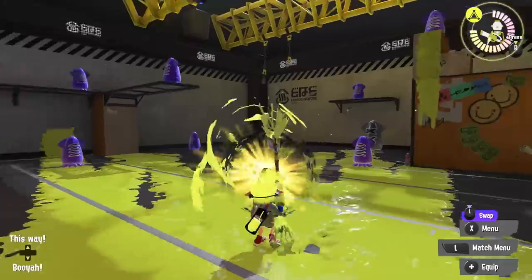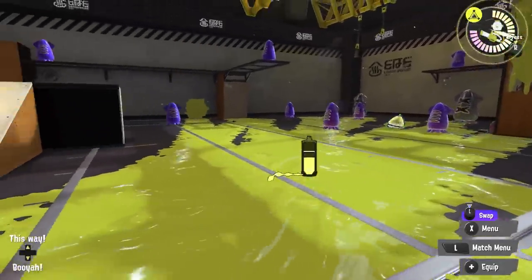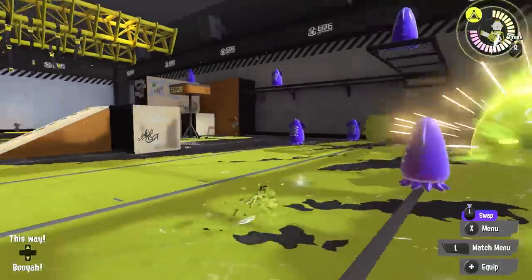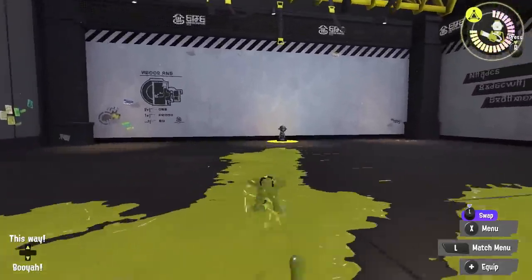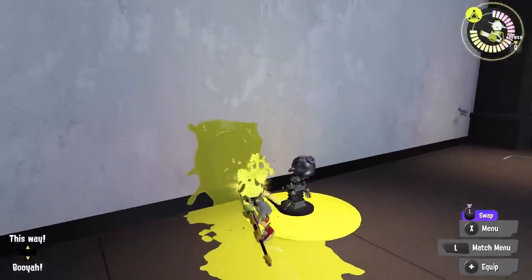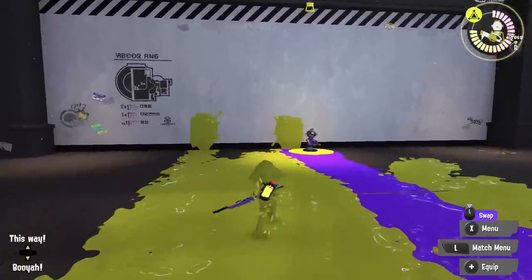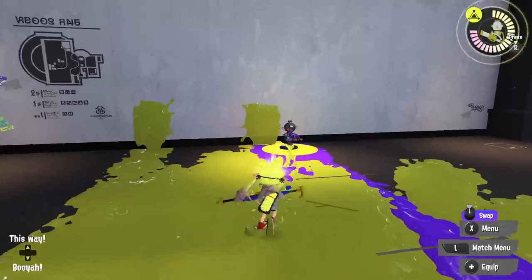The sub for the Splat Charger is the Splat Bomb — this pyramid-shaped one that you throw out and after it settles on the ground for about a second, it explodes. And the special is brand new for Splatoon 3 — this is probably my personal favorite. I think it's going to catch a lot of people off guard with the amount of ink you can use if you use it correctly.